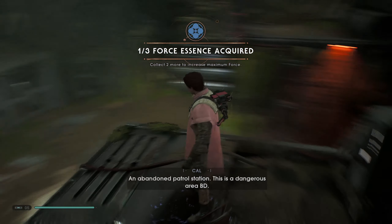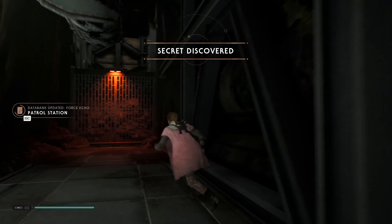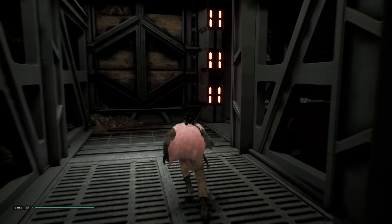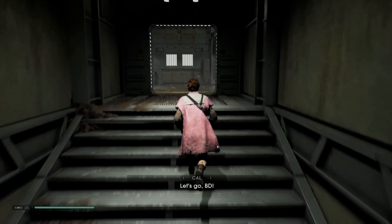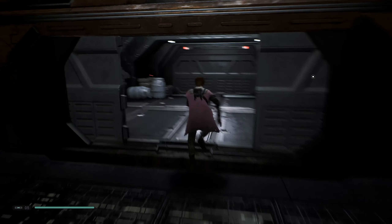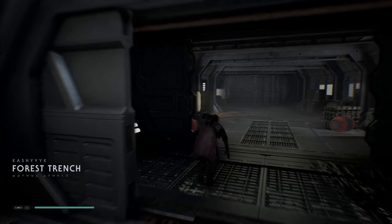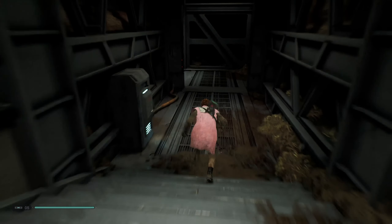An abandoned patrol station. This is a dangerous area, BD. Does that count as the other secret? Yeah, that counts as the secret. I wouldn't call it a secret because it wasn't hidden at all — it was very, very obvious that it was there. It's just it wasn't possible to reach it before. Of course, we're not going to be able to go around that way — back round we go. That's a bad thing from video game terminology.